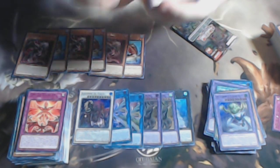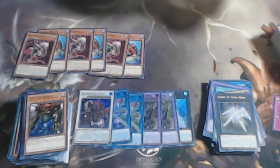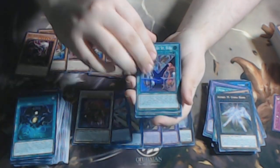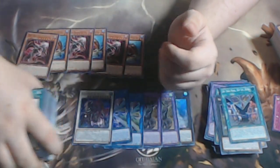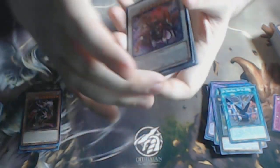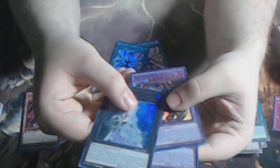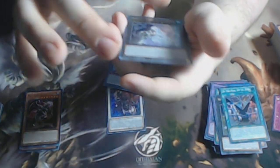We have the lovely Utopia Rising, and finally for the last pack we have On Your Marks, Get Set, Duel. I hope you guys enjoyed this box opening — I sure did, because we got a Baronne de Fleur, two Neo Tempest Terahertz, two Guardian Chimeras, and a Teardrop. This will come in handy because it is a generic Rank 8.